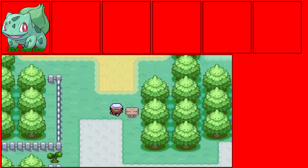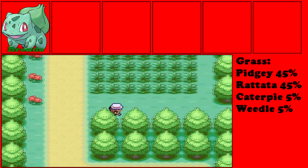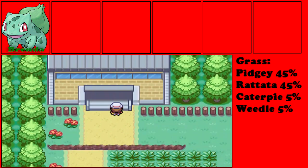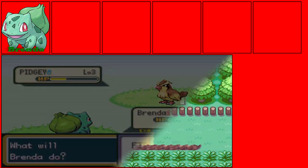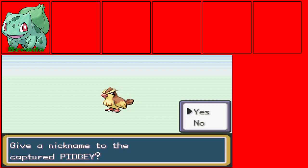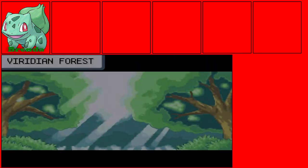Over here in Route 2, you can find Caterpies and Weedles — that's the only new Pokemon you can find here other than Rattatas and Pidgeys. And then over here is your first dungeon. Before I take on the first dungeon, I'm gonna go do some training, so I will be right back. This is the demonstration of how to catch a Pokemon — basically, you get the wild Pokemon down to a low enough HP, like around the yellow or red zone, and then throw a Pokeball at it. You don't just throw it right away at full HP, because that will most likely not work.